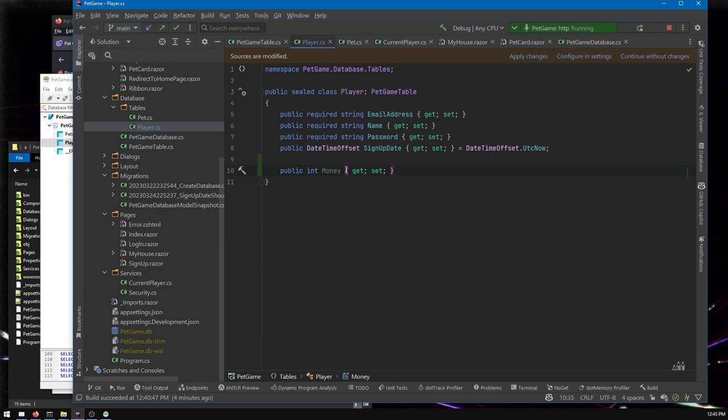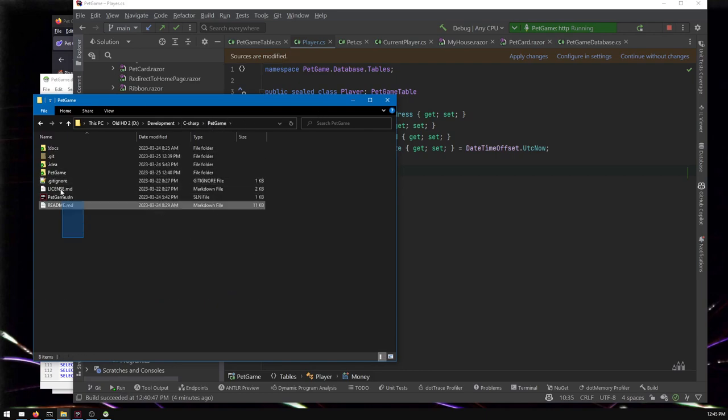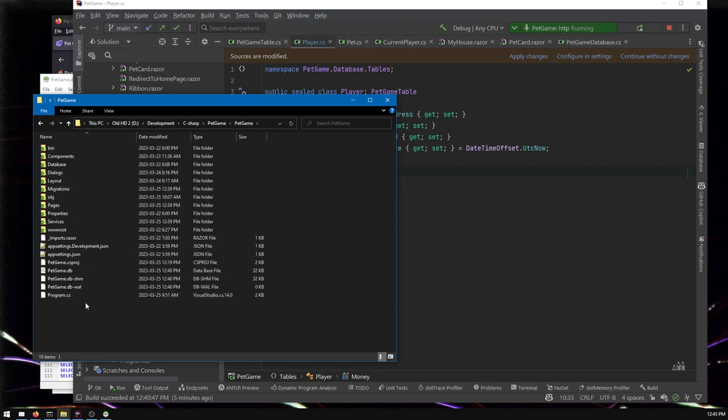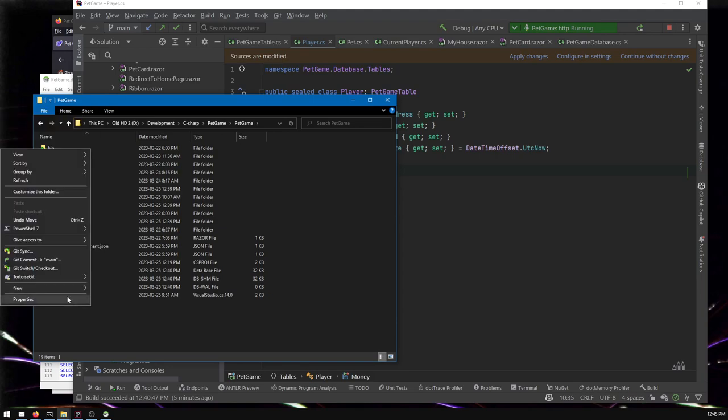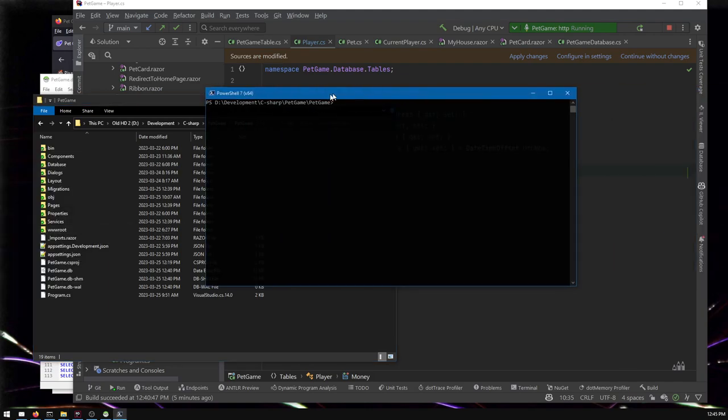We've added money to the player class. Basically that's it for the code side to make it exist. There is one thing we need to do on the database side. For Windows users, go into the pet game folder, hold shift and right-click to open a PowerShell window. For Mac users, right-click and somewhere at the bottom it will say open a terminal.